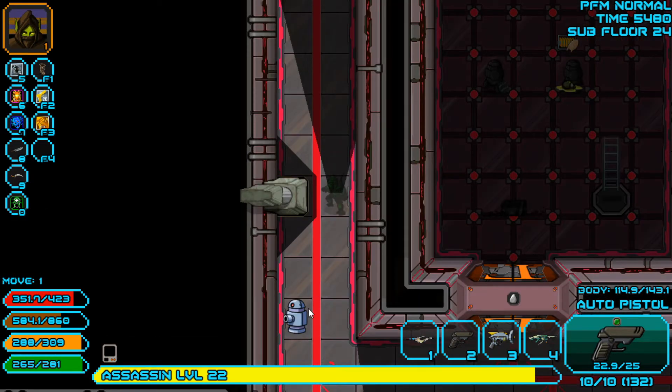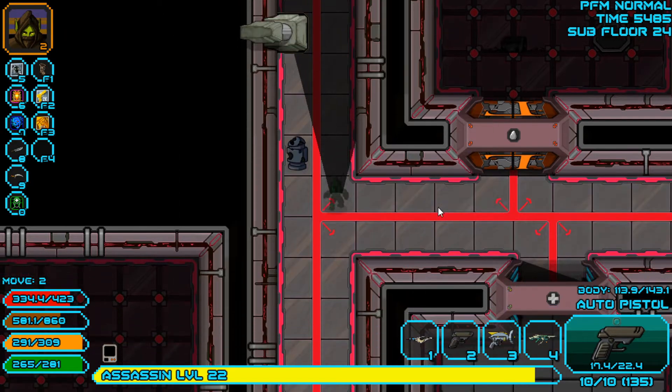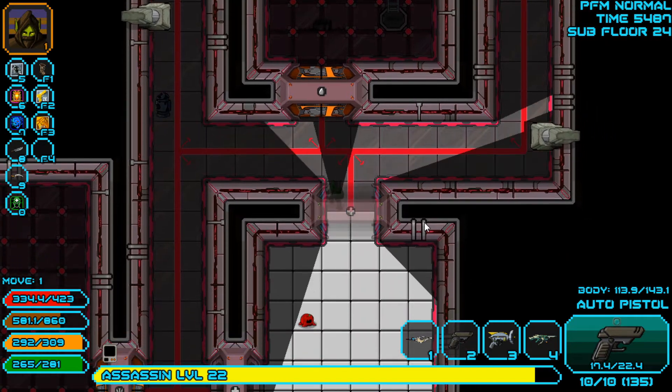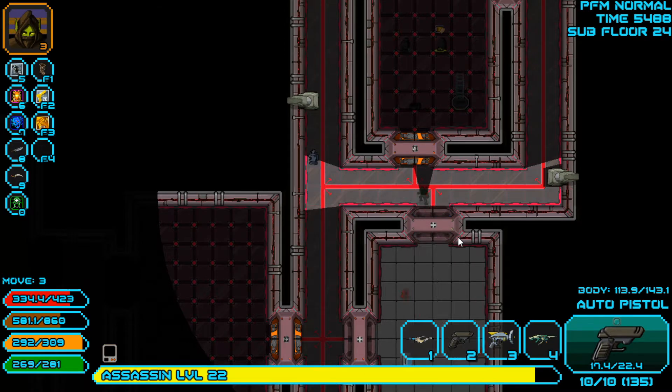Okay, we got that door open. He's at 37 health — pistol should probably be fine. Nine rounds, so I gained one bullet from that. I traded 30 health for one bullet — seems like a fair trade. Slimy boys.